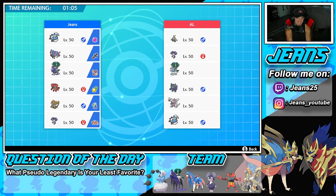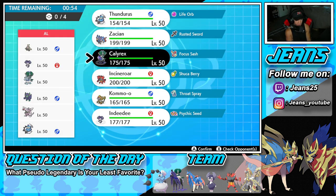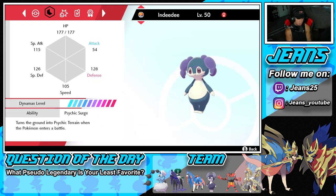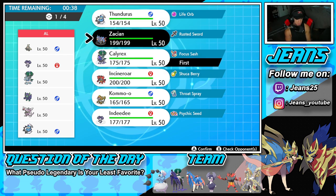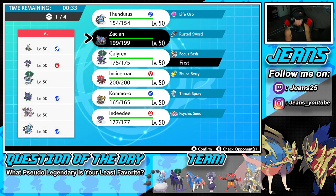We're going up against a heavy Trick Room team with Dusclops and Indeedee, Grimmsnarl, Ice Rider Calyrex, Palkia, and Thunderous. How should I play this? I'm thinking of ways to get around Trick Room - it's looking tough. Indeedee, what moves are you rocking? Helping Hand - not too bad. I think we go Calyrex and maybe Thunderous. If he goes into a Follow Me Pokemon we can get rid of him. Let's go Zacian and Calyrex, bring Kommo-o in the back, and last is Incineroar.